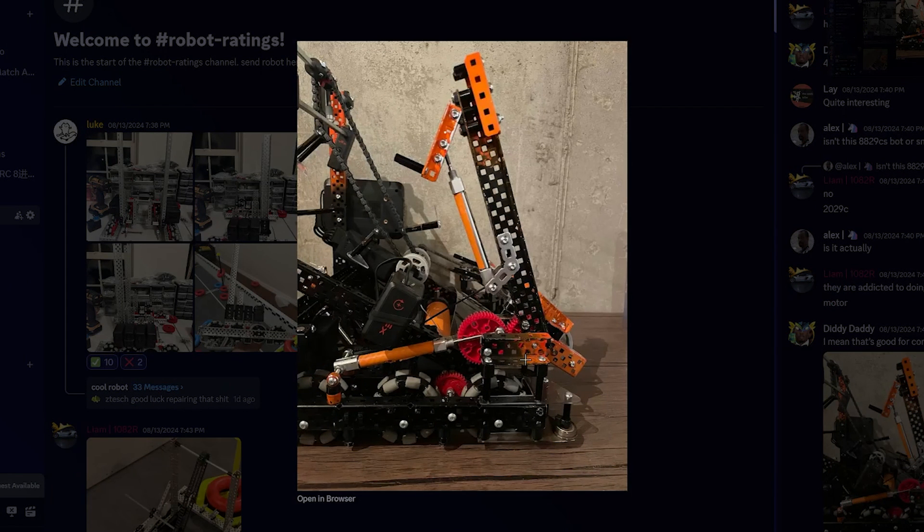So to start off, we have a quite interesting robot here. What I see on here is actually an arm. He said that it worked very well and that it would be really helpful for goal rush — just getting that advantage so you can start off with a strong lead with those top rings, which will not only help you ensure auto but just help you throughout the entire match. Looking at this mechanism, I see how it works.